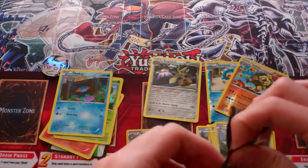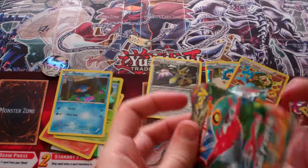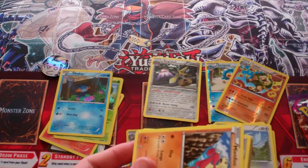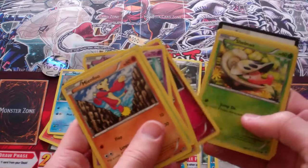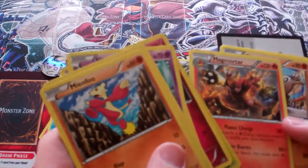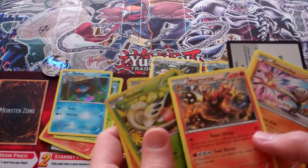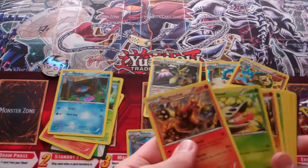Then we have the XY Furious Fist Hawlucha pack. I like Furious Fist — like I've said in previous videos, I do want to get a booster box of this and a Lead Trainer Box as well, so maybe sometime in the coming months you guys will see openings of those. We have a Shelmet Reverse and then we have Magmortar — seems to be just a Rare. I've definitely pulled that before — it had a Rare Reverse Holo in one of my openings.